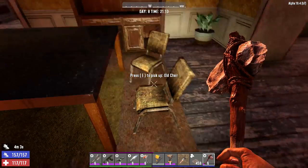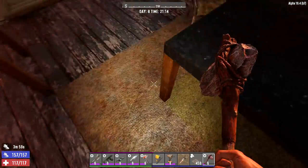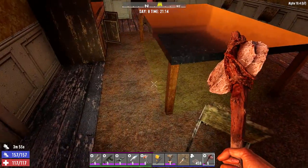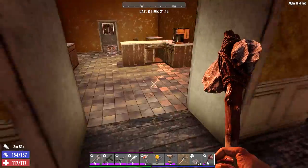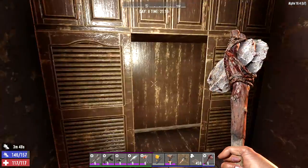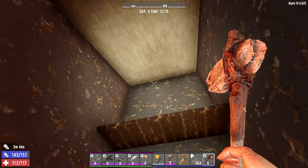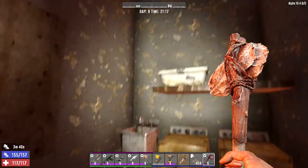Very fancy kitchen table sort of thing — it kind of works, though the chairs don't really match the decor. There's an interesting thing with the carpet: there are multiple colors of carpet arranged in a kind of border pattern.